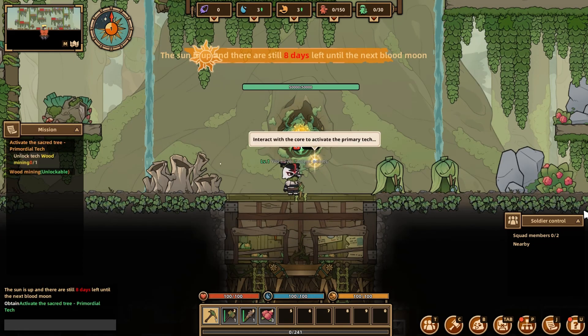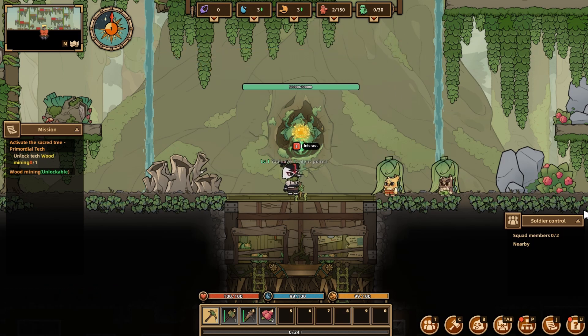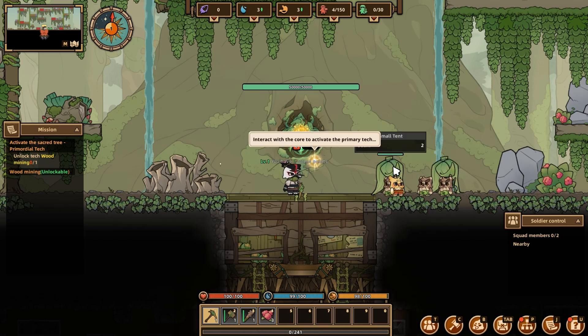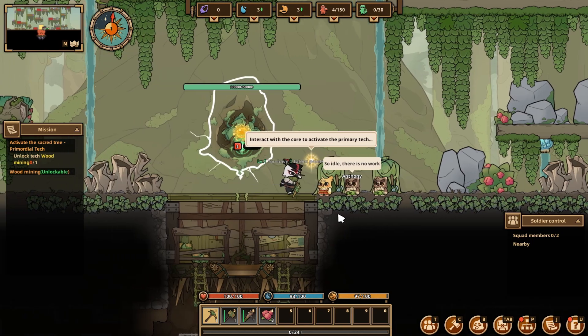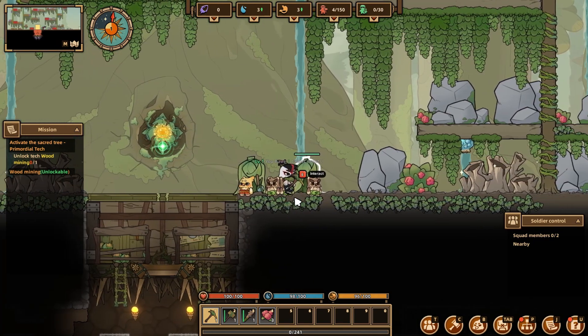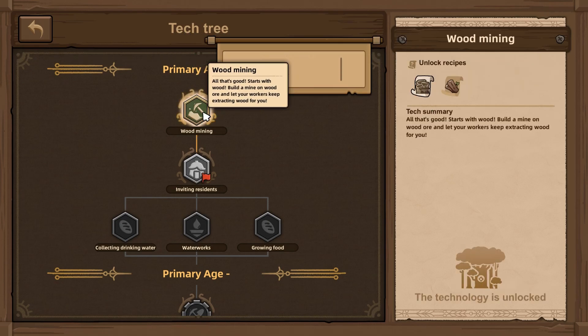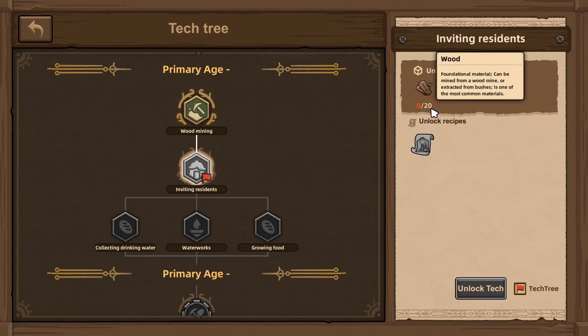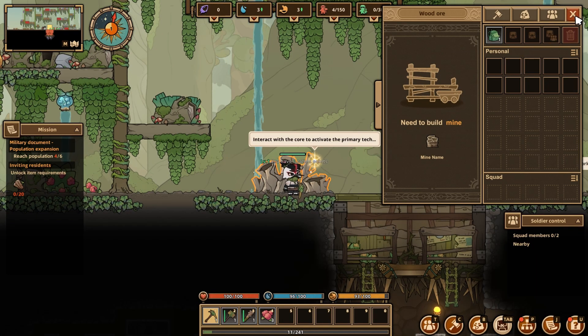Alright, we are in. The sun is up and there are still 8 days left until the next blood moon. I have two workers — Philip and... I have more people. I need to come to them and then I'll be able to see their names. It doesn't really matter in this game I believe. I unlocked wood mining, which is great. Then to unlock the next thing I need to get 20 wood, so let's start working on that. First of all, this is the mine, and I need to build the mine first to actually use that.